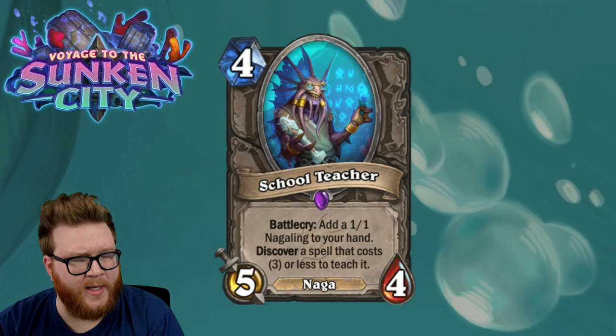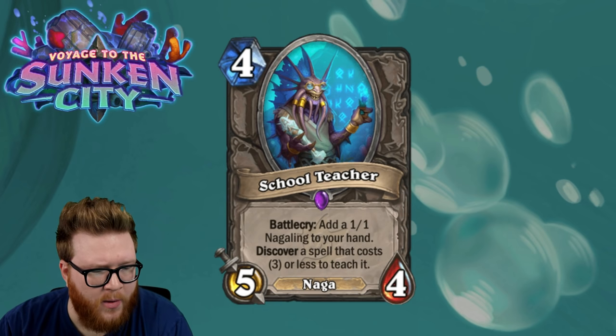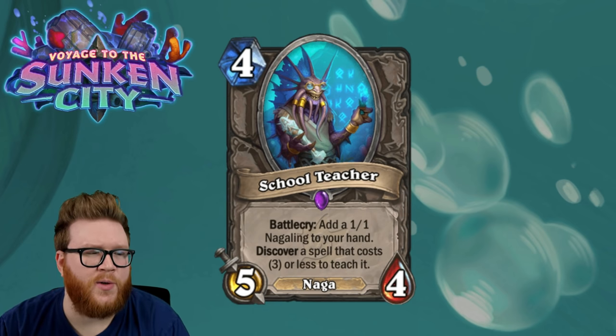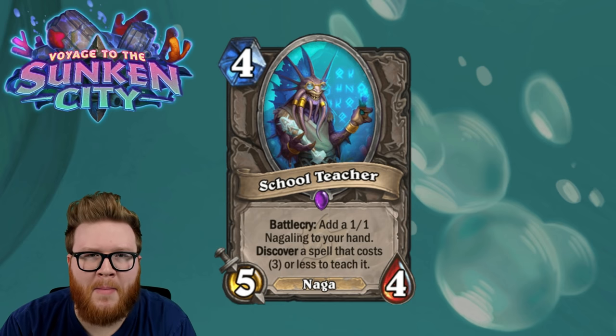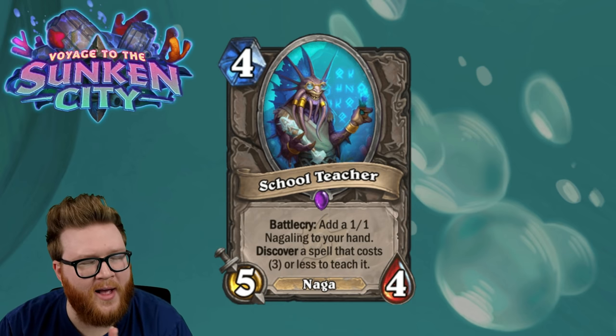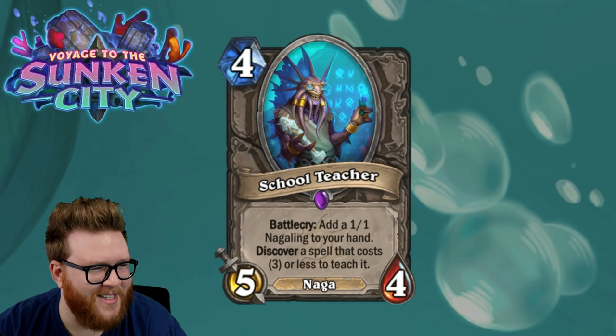Next up, we have School Teacher. This is a four-mana 5/4 Naga. Battle cry: add a one-one Nagaling to your hand, discover a spell that costs three or less to teach it. So this is kind of like a mini Swamp Queen Hagatha back in the day, but packed with lots of flavor — teaching a little spell to a Nagaling. That's so cute.